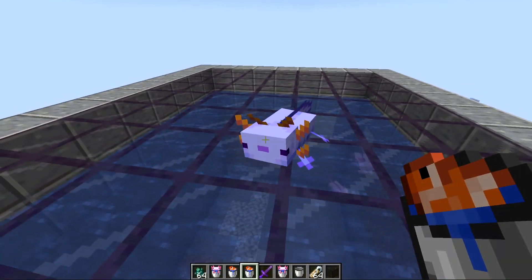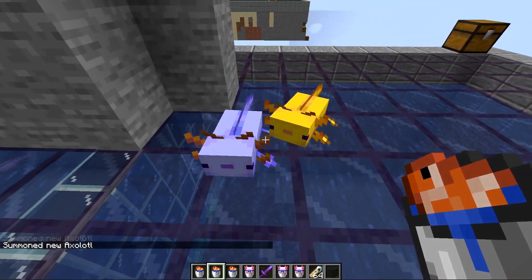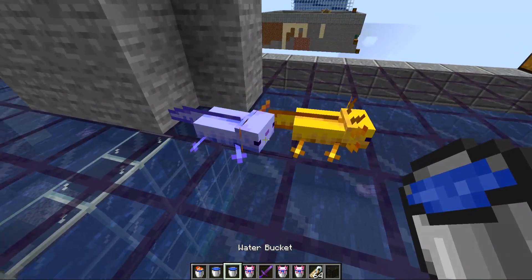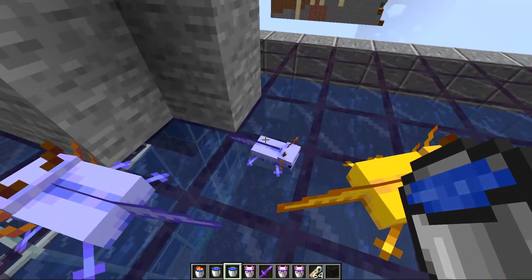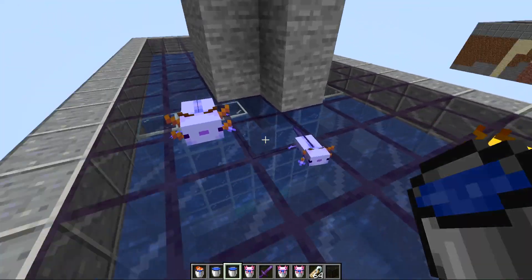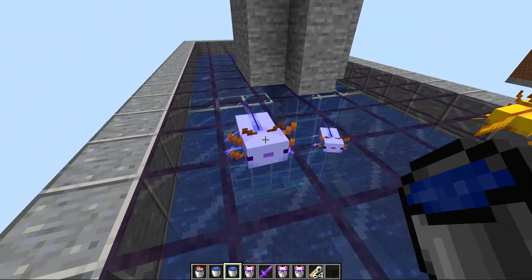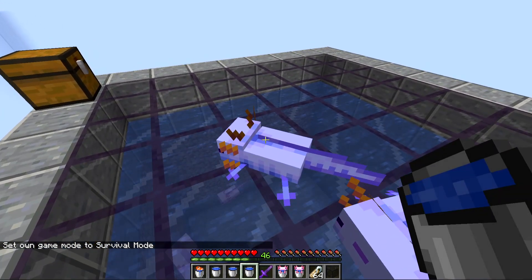Getting these super rare ones is a big flex. Once you have one, you can get more by breeding it with any other axolotl — there's a 50% chance the baby inherits either parent's type. Breeding this rare one with a regular one I actually got another rare one and a yellow one. You can get unlimited amounts of the rare type this way, and breeding two blue ones together always produces a rare blue. This means you can sell the extras to other players on your server.